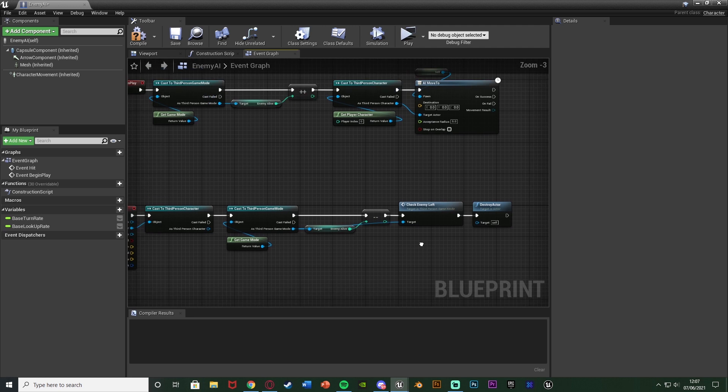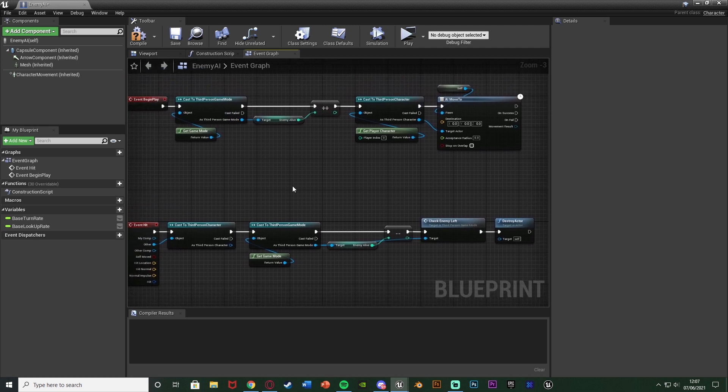That's all for the enemy blueprint. When the enemy spawns in it adds one to enemies alive and chases the player. When the enemy dies - when the player hits them - it takes one away from enemies alive and checks to see how many enemies are left in case it was the last one. Compile, save, and close - that's all we need in the enemy BP.